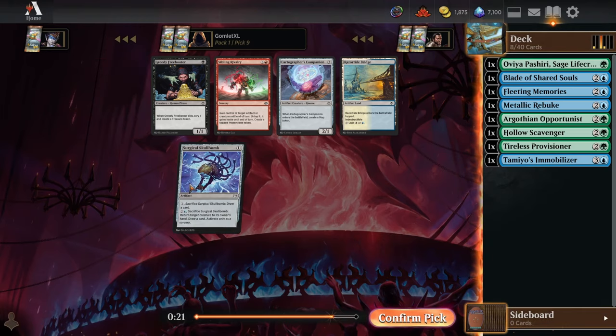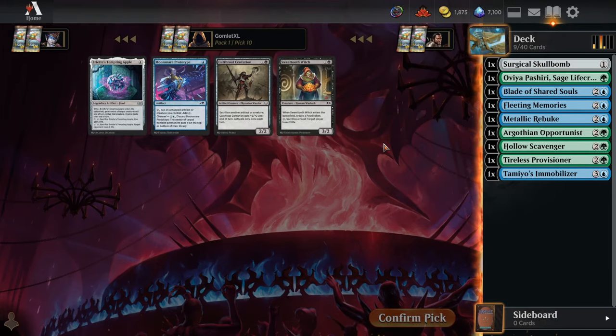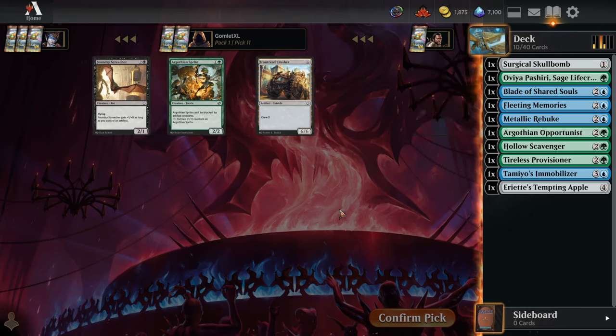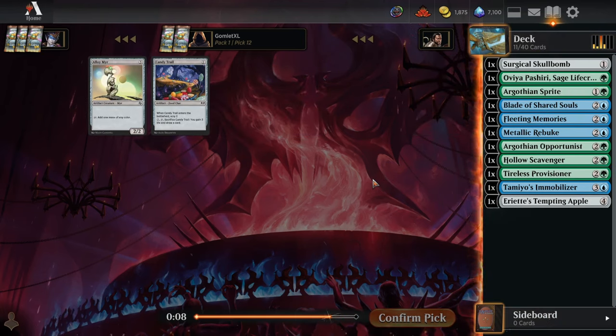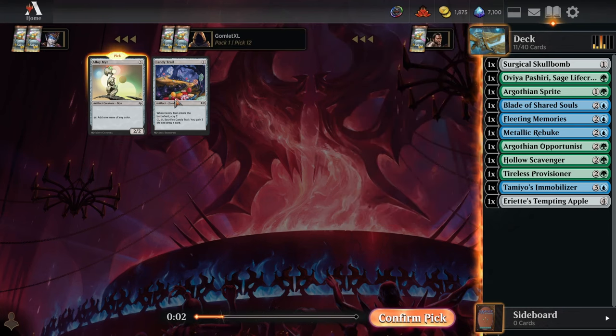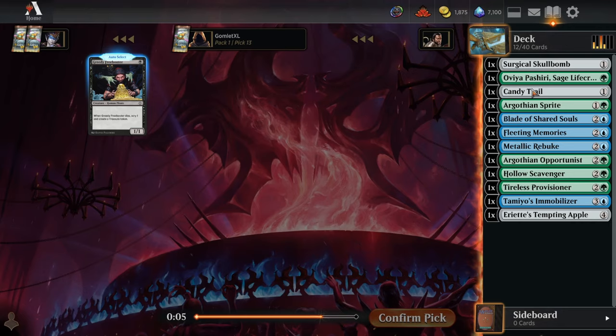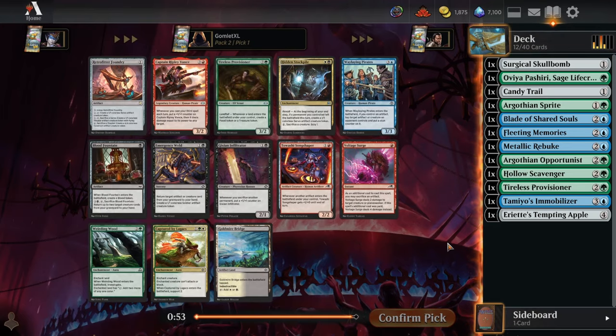Now we get a Surgical Skull Bomb, or we could speculate towards some white fixing. I'll take the Skull Bomb to slow things down. Pick 10 — probably not a Tempting Apple deck, but I really don't think we're a Moonsnare Prototype deck either, so I'll still take the Apple. Our Gothian Sprite will fill our 2-drop slot. Actually, Candy Trail's a clue and a food, so it hits all our synergies. I'll take that.